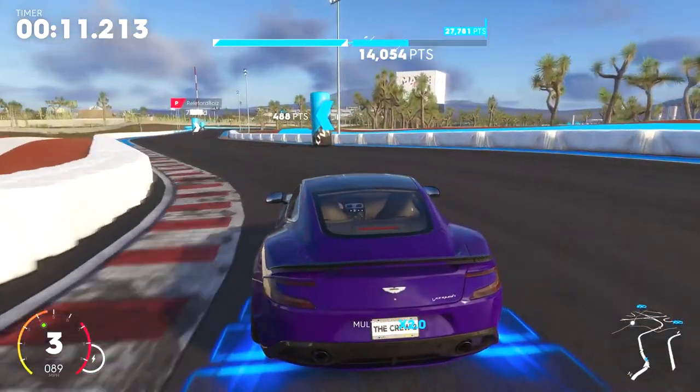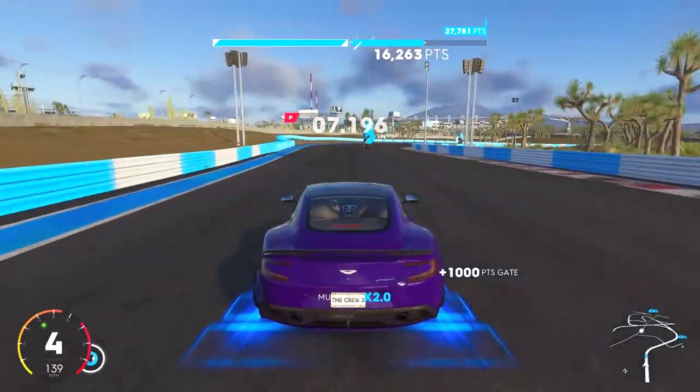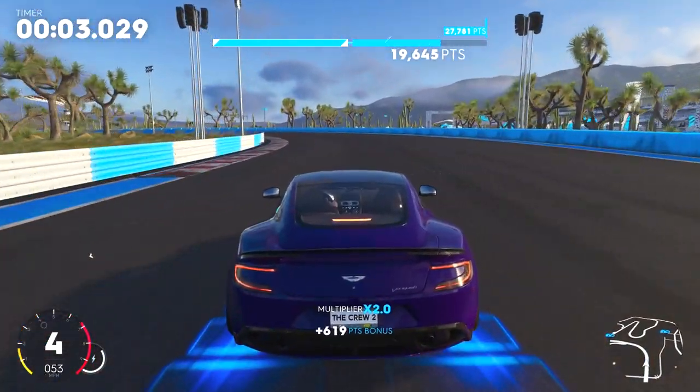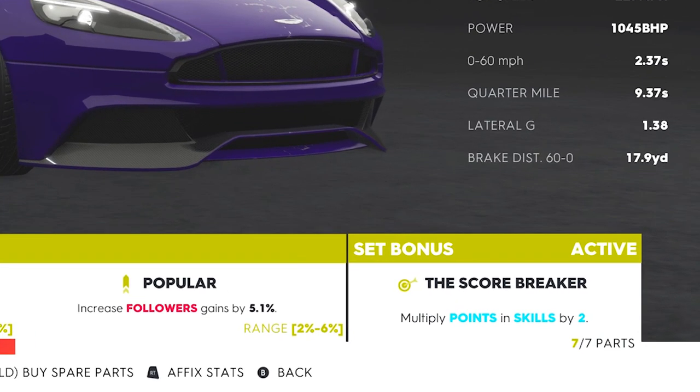Alright, let's get into the first event, the Golden Hills Desert Slalom. The key to this is definitely finishing before the time runs out and not missing any pylons. To score the most points, you will also need the Scorebreaker Set Bonus. This will multiply your points gained by 2, which will essentially lead to over 100,000 points in the summit, provided you finish within the time limit and don't miss any of the pylons.